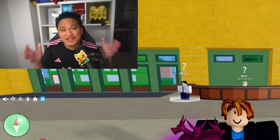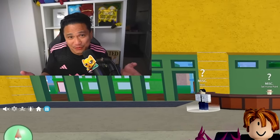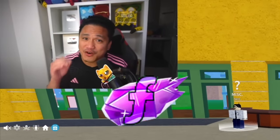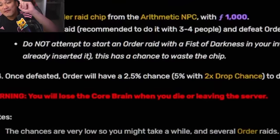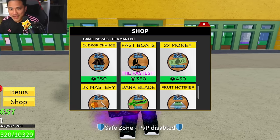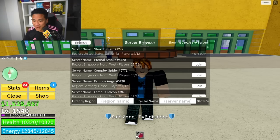We got some good news and some bad news. The good news is we just got a venom fruit from the factory, which we can trade for Buddha plus. The bad news is — how much fragments would it take to get the core brain? Because once you defeat Order, it has a 2.5% chance drop rate, or 5% if you have drop chance. Now let's try to get a good trade for my venom.